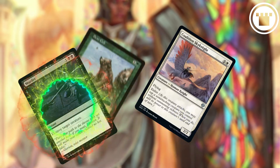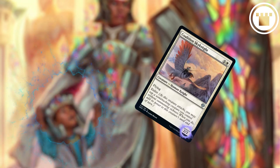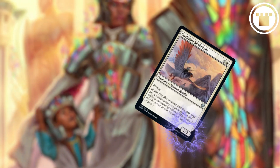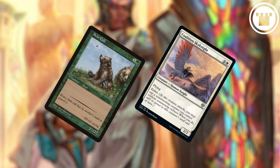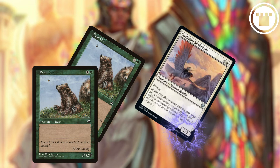If the enlisted creature is killed in response to the trigger, the creature with Enlist still gets the bonus based on what the enlisted creature's power was as it last existed on the battlefield. You can only enlist one creature per creature with Enlist.